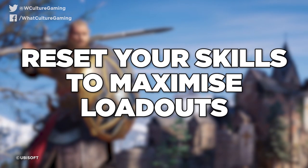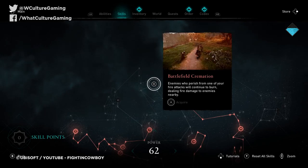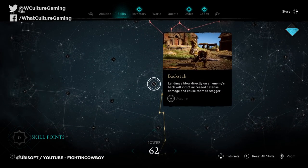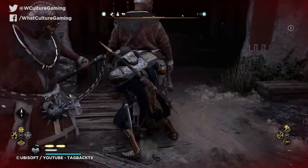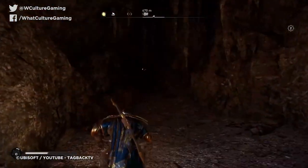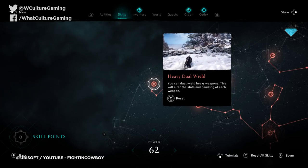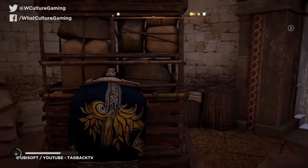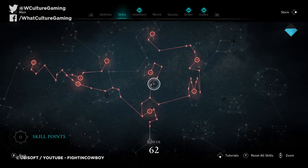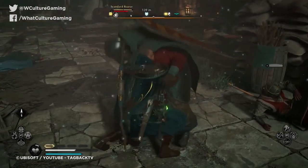Tip 6: Reset your skills to maximize loadouts. The skill tree in Assassin's Creed Valhalla is huge, with each unlock revealing further options to make Eivor into a formidable foe. For those who end up feeling locked to specific playstyles, no skill choice in Valhalla is permanent. You can reset individual skills or the entire skill tree if you choose. You'll also notice that the further you move down a path, the better acquainted you'll be with the armor associated with that path. So if you've followed the path of the Raven but now find yourself with a killer set of bear armor, don't worry — you can totally reset it and make all the requisite changes to maximize your loadout.